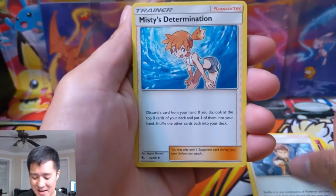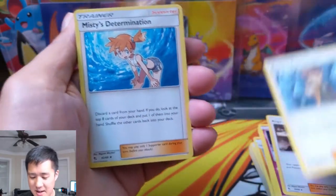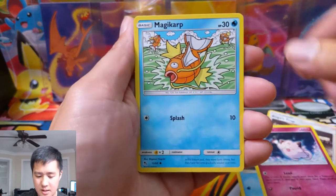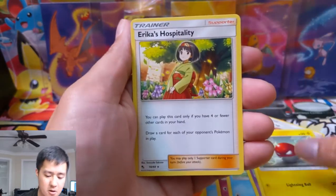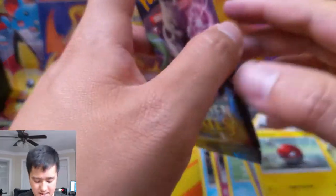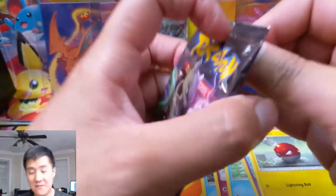Yeah, we do have Brock's Grit and Misty's Determination — I'm surprised they didn't make the full arts for the set. Ekans, a Voltorb, Erica's Hospitality for the rare, and then a Magikarp. A bit of a dud on that one but we are at four hits so far and we've still got four more packs. I think we're going to be just fine — maybe we're going to have our best opening yet.